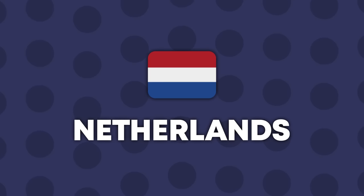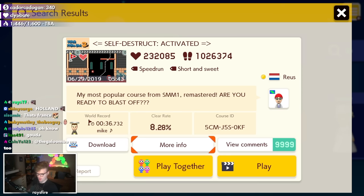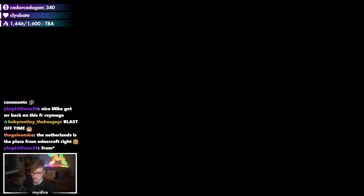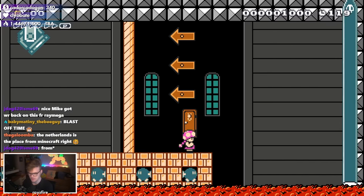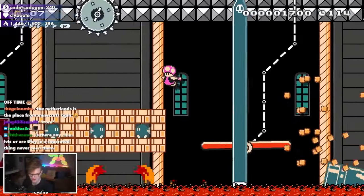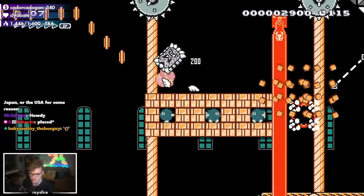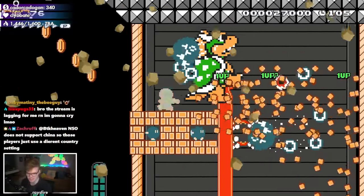The Netherlands features Self-Destruct Activated — a remaster of the creator's most popular course from Mario Maker 1. We're about to blast off. It's a rare hold-left level, which I don't love. There are a lot of speedrun levels on this list — why are they all speedrun stages?